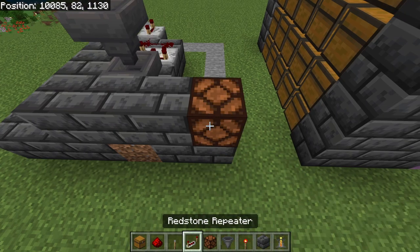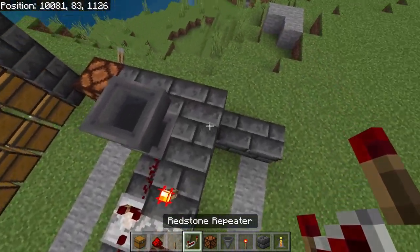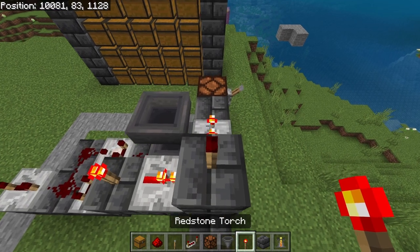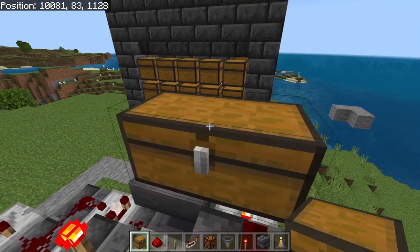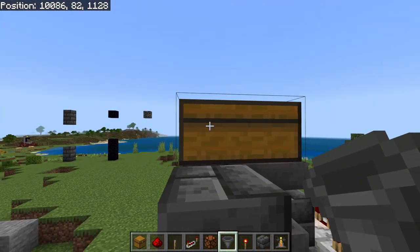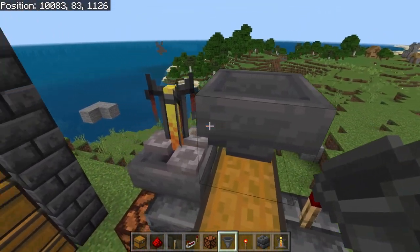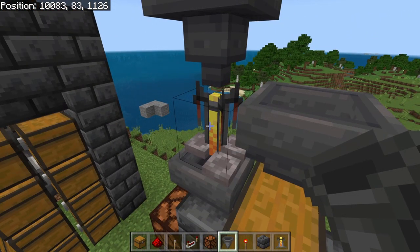Grab a redstone lamp and place a redstone lamp here with a lever on the front of it. Then we're going to go back over here to this block. We're going to take a redstone repeater and place a repeater here on the default one tick delay, and a repeater here on a two tick delay. Then we're going to place down a solid block here with a redstone torch on top of it with another solid block here. Then you want to grab a regular chest and crouch place a chest here and a chest here. Then we're going to grab a hopper, come around to the back side over top of this solid block, crouch place a hopper into the back of that chest with a brewing stand on top of it.